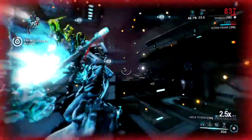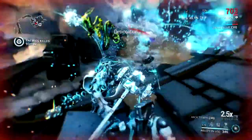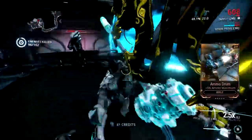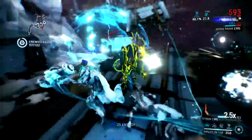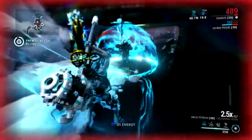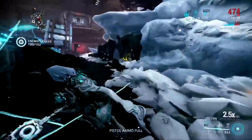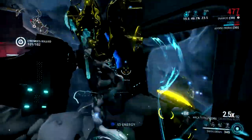How you should use this weapon: I would use it mainly against Corpus, since it deals damage types that are strong against them, and gas procs will help you kill them even quicker. I would highly recommend staying away from the Grineer. That'll be the video for today, guys — don't forget to like, favorite, and subscribe, and I'll see you in the next video. Peace out.